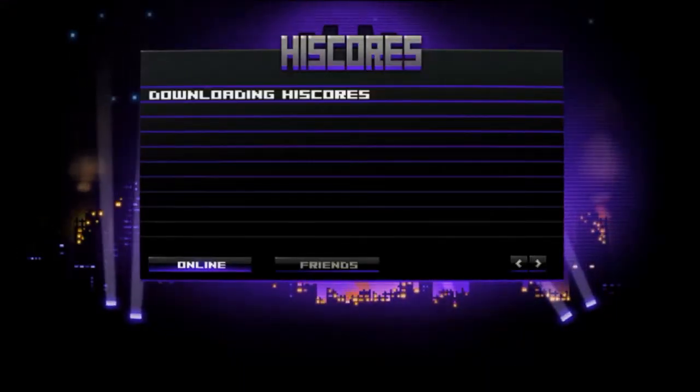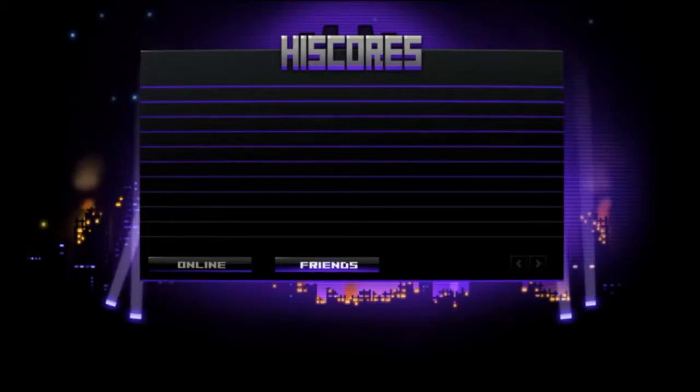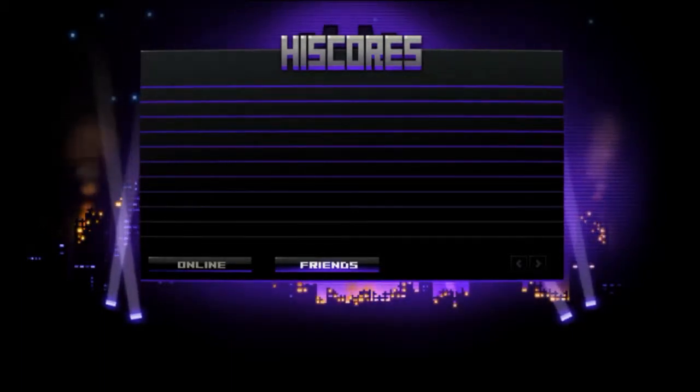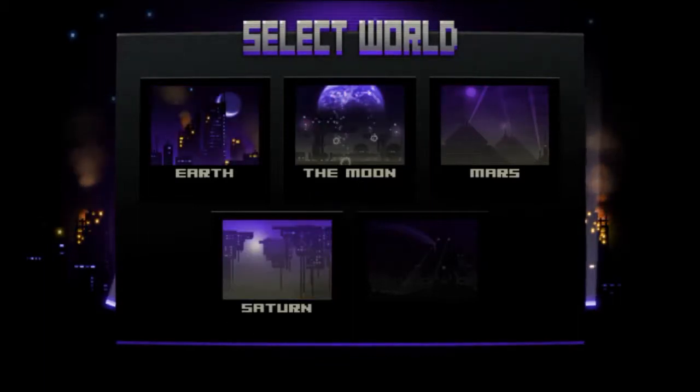Content wise, there are 100 levels split between 5 planets, so that's 20 for each planet. On each planet there are 2 challenge stages where you have to shoot ships that are quickly going across the screen. If you shoot a lot of them, you get a higher percentage, which means you net yourself a nice little bonus.